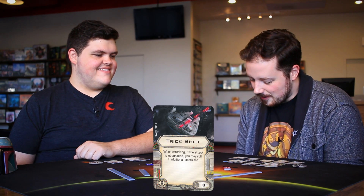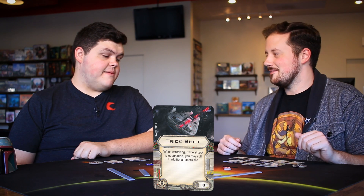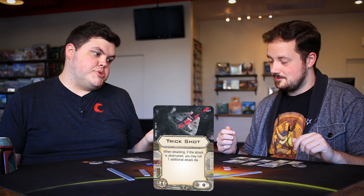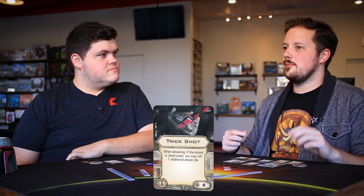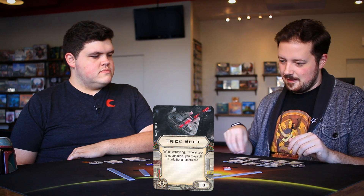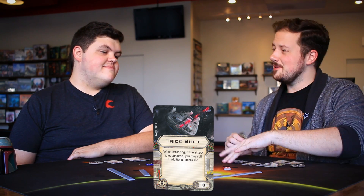The last EPT is zero cost: when attacking, if the attack is obstructed, you may roll one additional attack die. Just put it on there if you're not using your EPT slot. Even with a Falcon or anything with a 360 — this is not faction specific — you can maneuver so your corner is next to a debris or rock, and the attack is obstructed both ways, but you gain the extra attack die. Red dice are better than green dice.